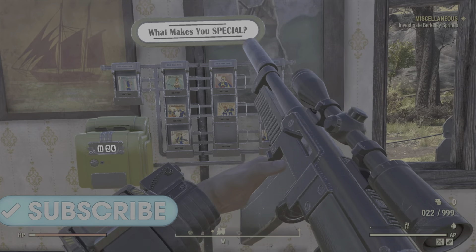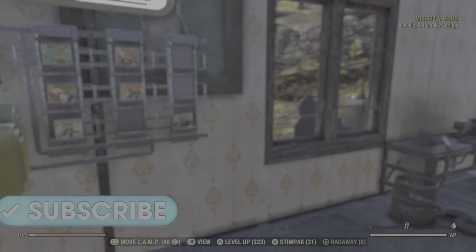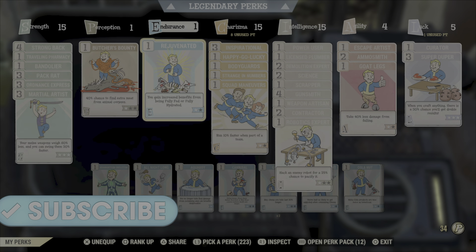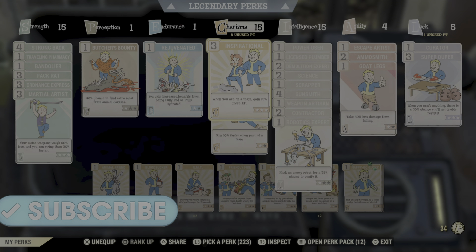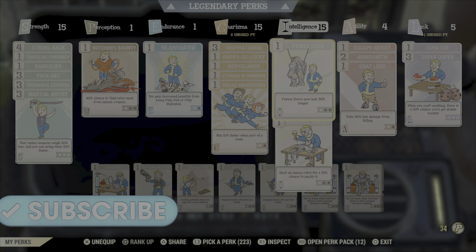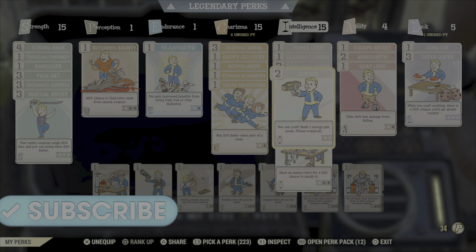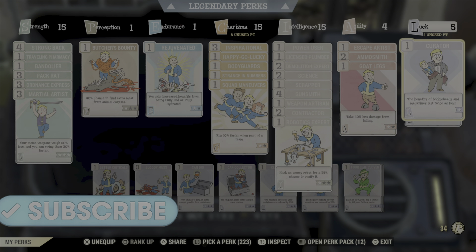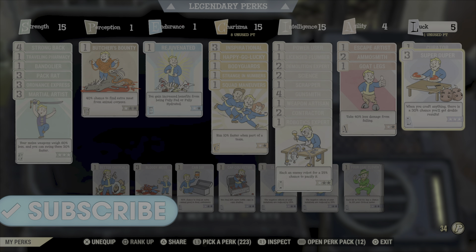What you want to do is put most of your perks in Intelligence. The perk cards you're going to be using for this don't need that. I would put Inspiration on at level 3 — this is going to be amazing, 15% gain when you're in a team. The rest doesn't really matter on that one. And Max Intelligence — doesn't really matter what you put in here as long as you've got Scrapper, which is very, very important. And Luck: Curator, if you've got a Leader Bobblehead. If you haven't, don't worry about it.